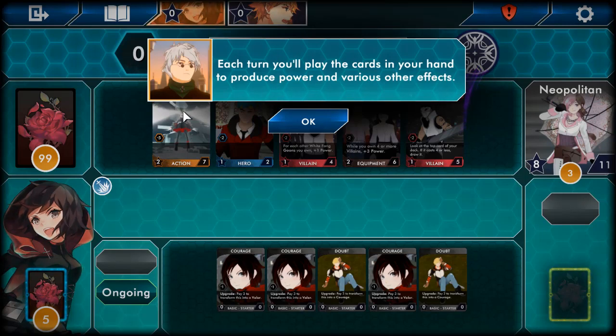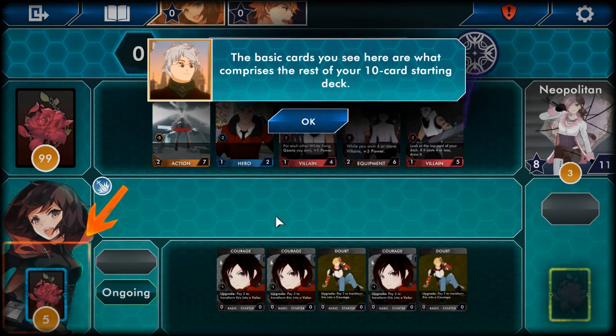We got a Ruby thing, Mercury, a bunch of White Fang people — the art looks amazing. The basic cards you see here are what comprise the rest of your 10-card starting deck. Wait, you only have 10 cards to start? You only get 10 cards in this game?